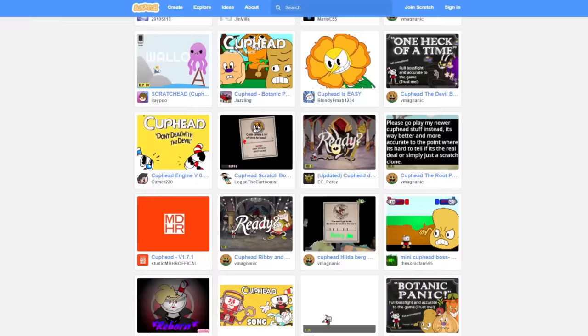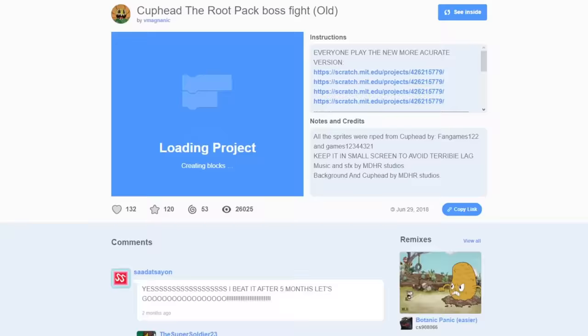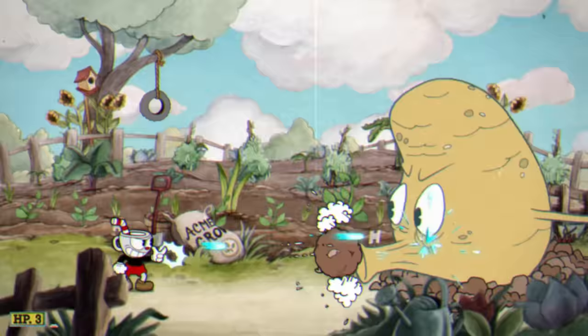Next is Cuphead the Root Pack boss fight — specifically the newest version. As the title suggests, this is a remake of Botanic Panic, the Root Pack boss fight from the original game.